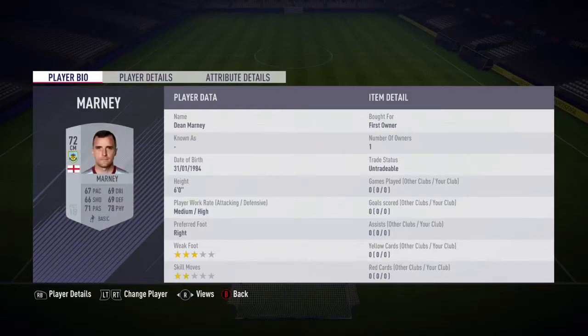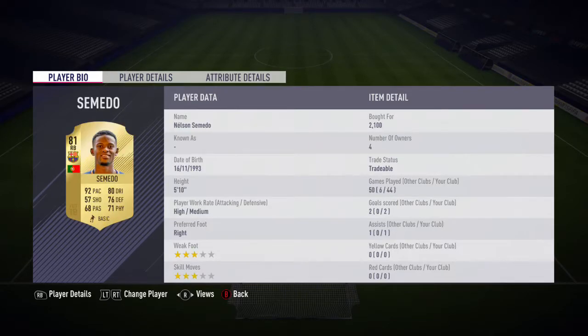Starting off in the goalkeeper position, we have in-form Rui Patricio. Overall, he was a pretty decent goalkeeper, not the best, because he did cost around 50,000 coins. I'm not really sure why he was so expensive, because that was the max he could be sold for, and for some reason he was going for his max.